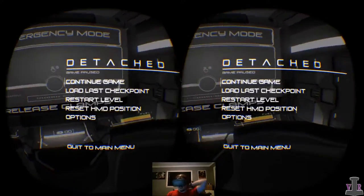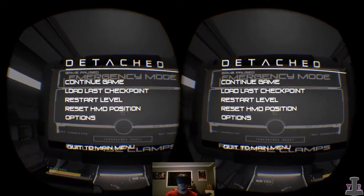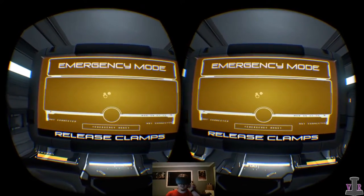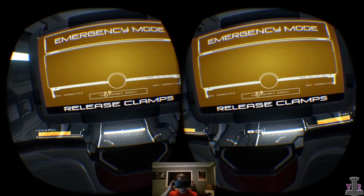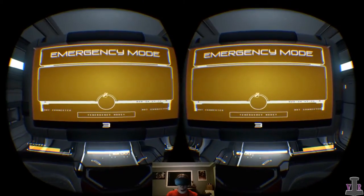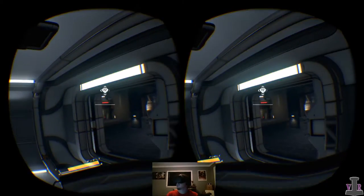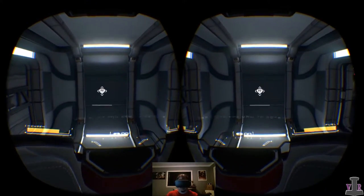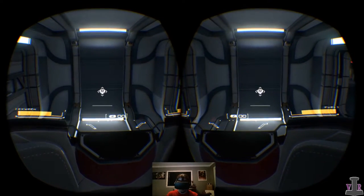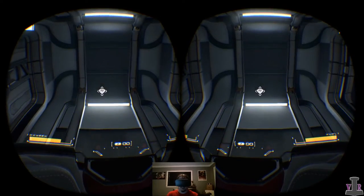It's weird that this menu is attached to your face for the pause screen. Emergency mode online — press ready to detach, use interaction key to interact. Emergency mode online, thrusters activated — use pitch and yaw to rotate. Alright, I know what I'm doing.